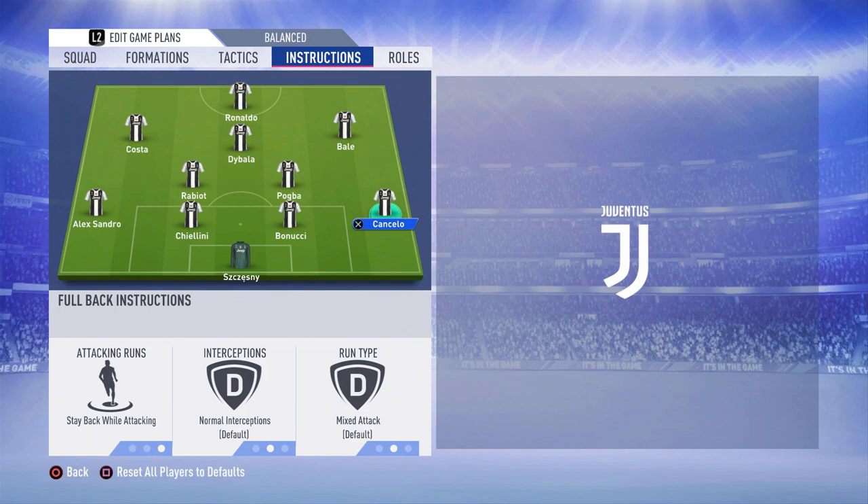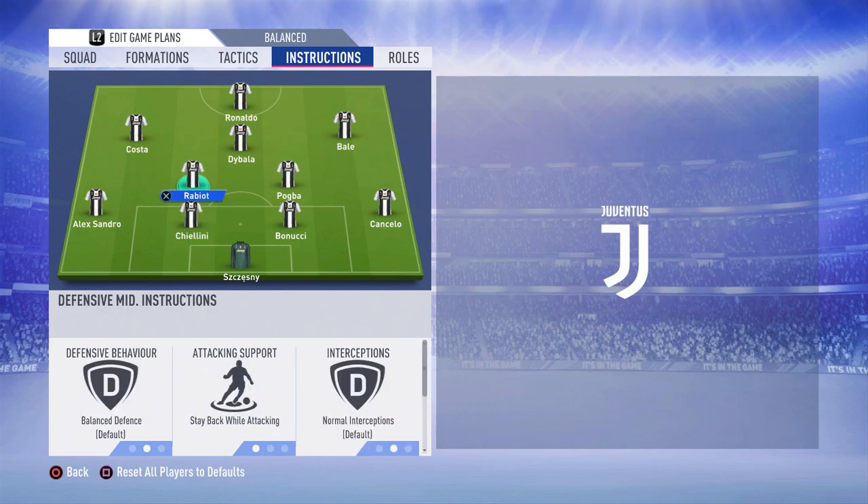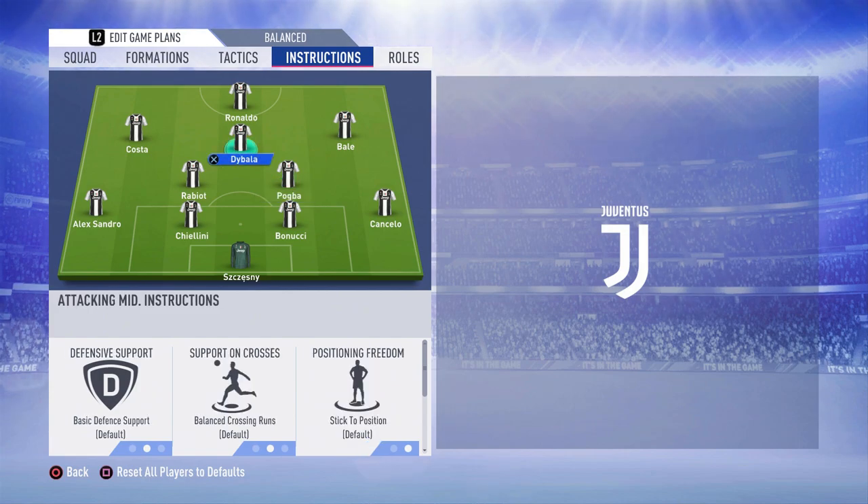For player instructions — the keeper and center backs I don't touch. For Cancello and Sandro, I like to keep them staying back while attacking, though they will venture forward sometimes. For Rabio, I keep him definitely staying back while attacking. For Pogba I use the default — he'll do both going forward and staying back — which offers a different approach. For Daibala I don't really change him, as he's more of a center forward type.